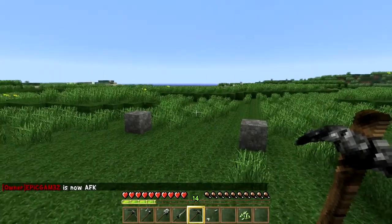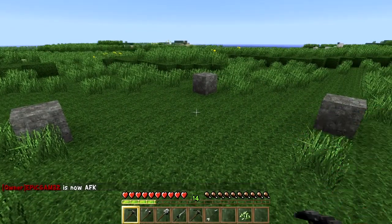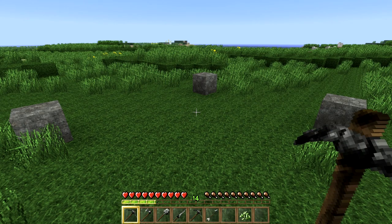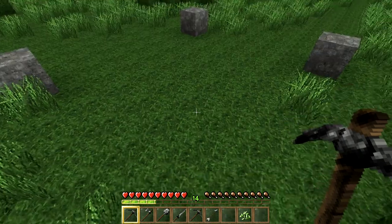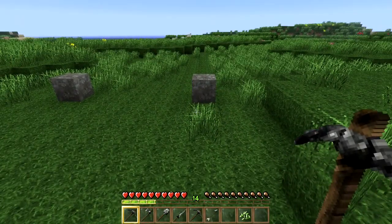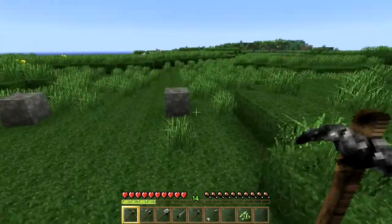When you first join the server you start at the spawn and you're completely broke. All you have are these stone tools right here — that's it. You have no money. It gives you $35, so that's what you get. You're really not going to be able to do much with $35, maybe buy some food supplies at the market and move on.